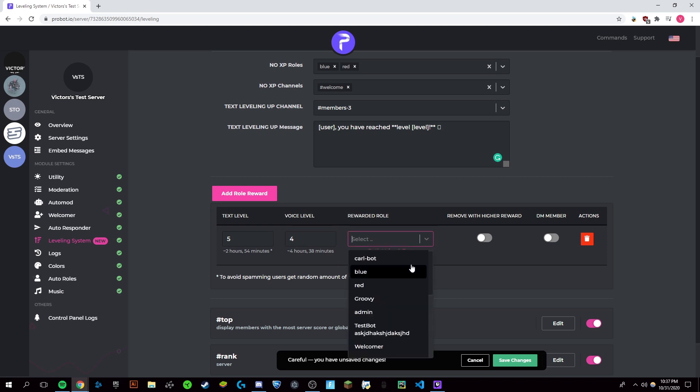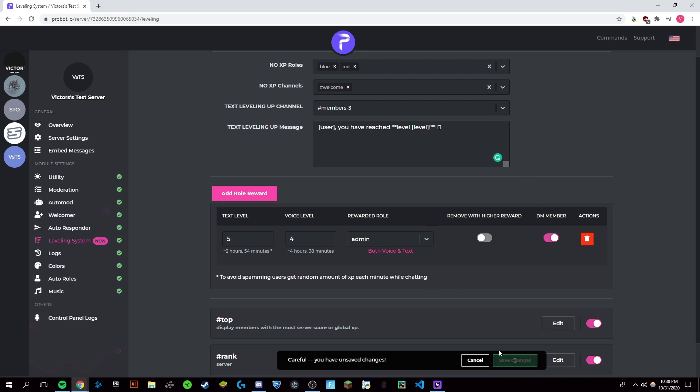For both voice and text, they will get this role as a reward — so we're going to give them the admin role. You can turn on Remove With Higher Rewards, so it'll remove this role when they get an even higher role. This will also DM the member that they got the role.